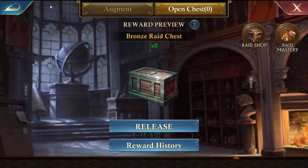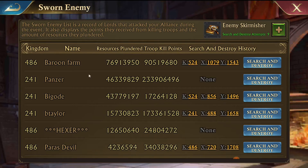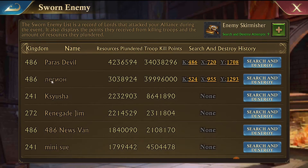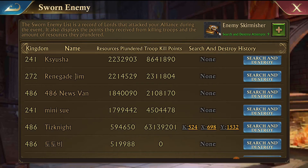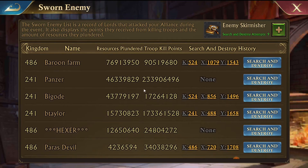Now the Sworn Enemy List - these are people who have plundered and killed in your alliance. You can see on this list that Panzer has plundered some resources and killed a bunch of our troops. There are some other people with pretty decent kills too. You can actually see Search and Destroy history - if I hit Search and Destroy, it would show me their coordinates and we can go right there and see if they're shielded, and if not, attack them or have somebody else attack them if they're too big for us.